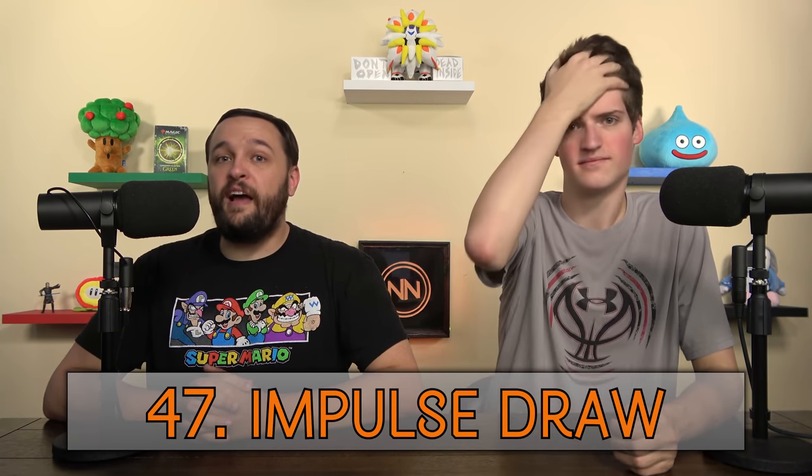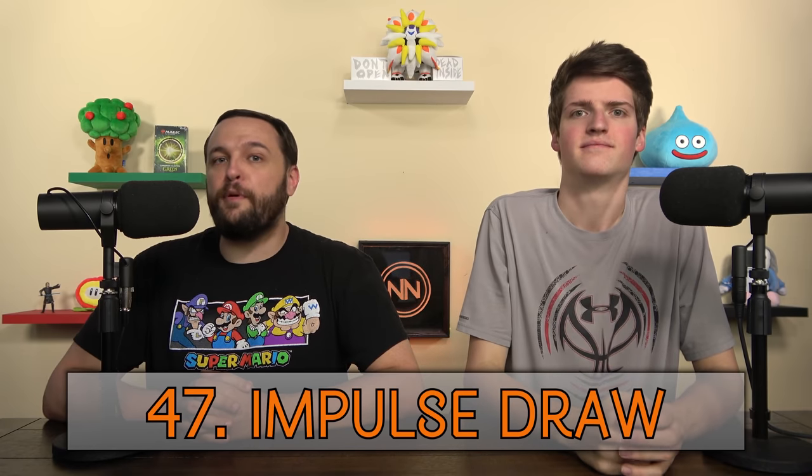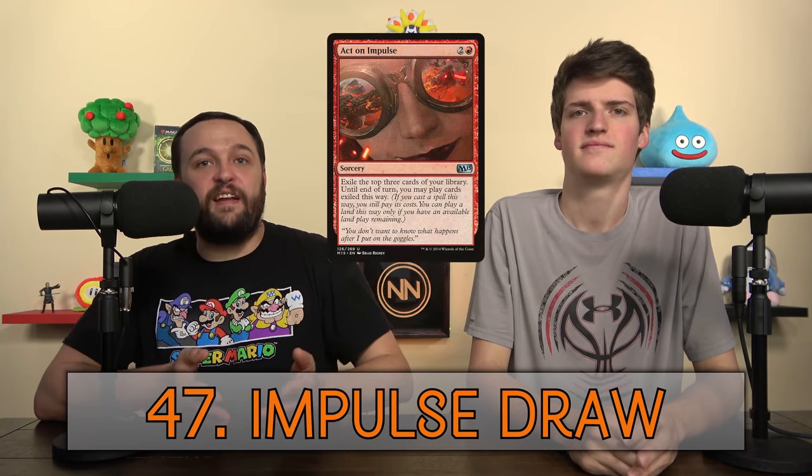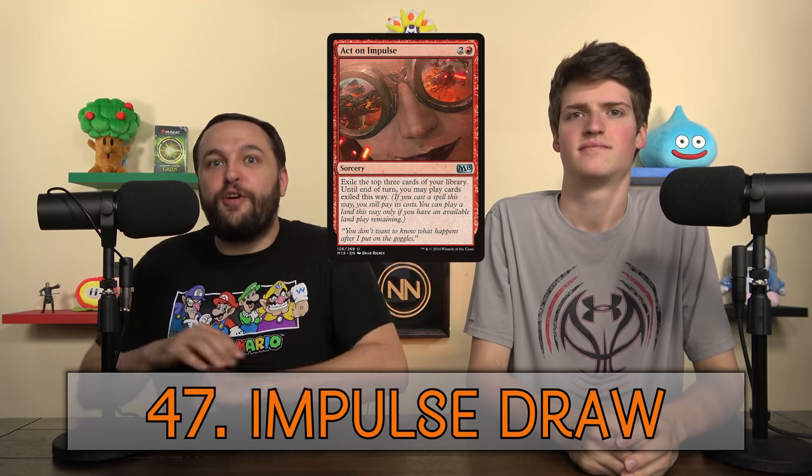Impulse Draw — this is where you exile usually the top card or top couple of cards of your library to be able to play them from exile until the end of this turn or next turn. This comes from the card Act on Impulse. Infinite — when you can do something over and over with no downside and no cost, you've gone infinite. Pick a number, do the thing that many times — especially at instant speed, no one can stop you. The game's probably over.